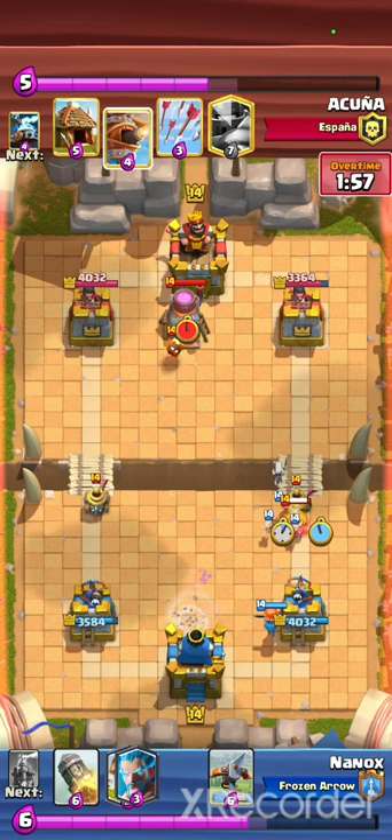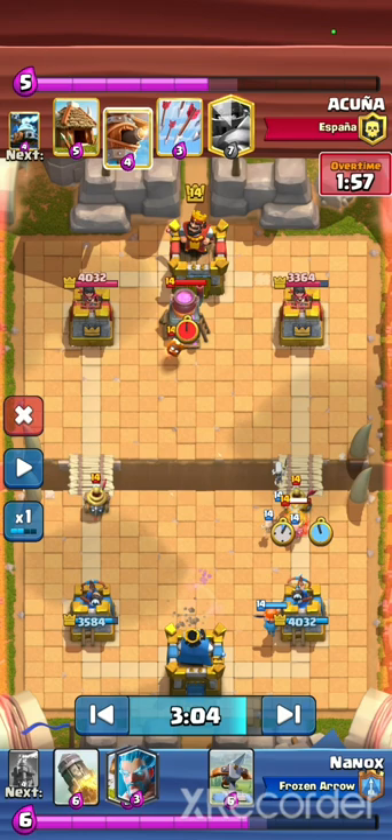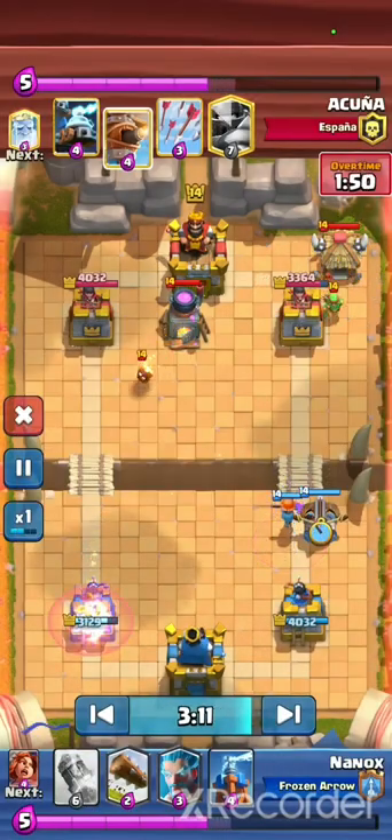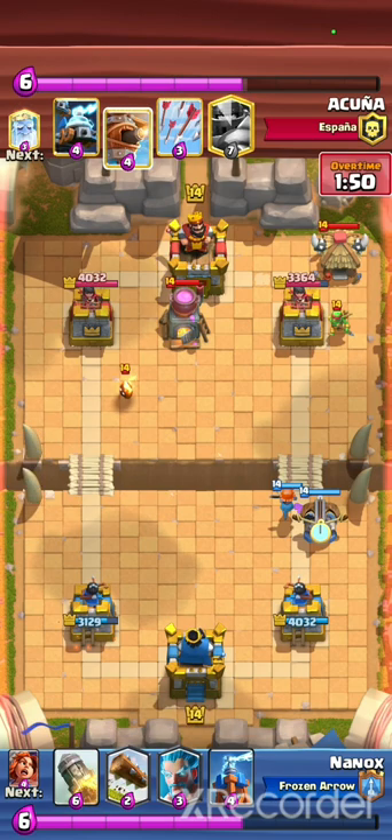Now we have to count — he just played something, so we count 4 elixir: 1, 2, 3, X-Bow — and now he played a card at the same time. This trick works against this deck but also against others. It is good to use it when you are facing big troops or big decks, or when you have no way to break through. It is also called a good timing, but this one was provoked. You can sometimes provoke good timings when you know how much elixir your opponent has and what he's about to play and where. We knew he was about to play something big in the back — the perfect opportunity to break through.